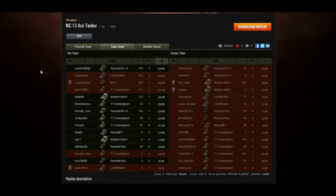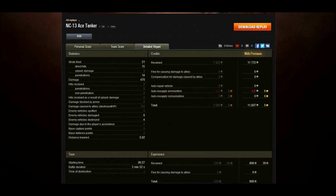So what do you need to do to get an AceTanker in a Renault NC-31? You need to get about 539 XP, 470 damage, and about four kills. I fired 21, hit 15, penned 14. The gun — I don't know whether it's the gun or my crew, but it just isn't very good. I'm surprised that the armor on the tank really didn't work, so I had to play a little bit more passively and stay behind the front line. 470 damage, six vehicles damaged, four destroyed, and I earned 11,500 credits.